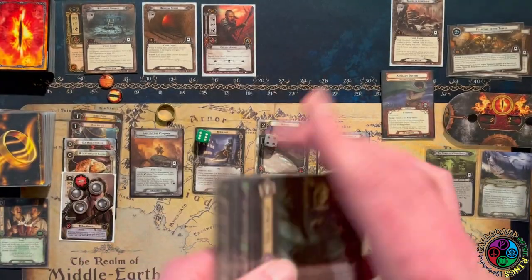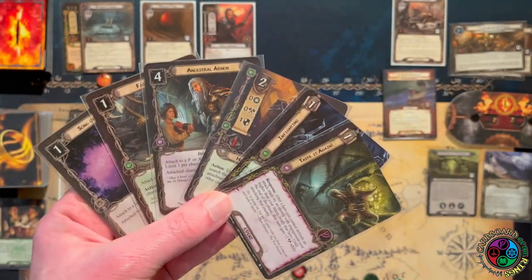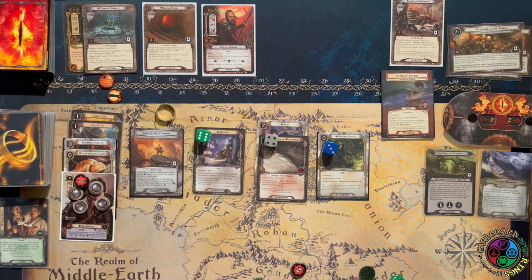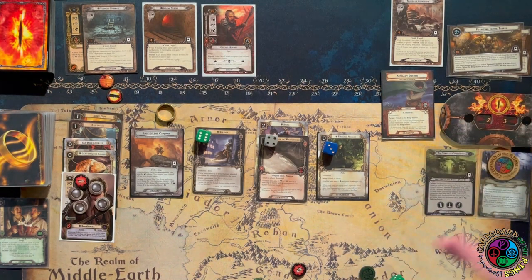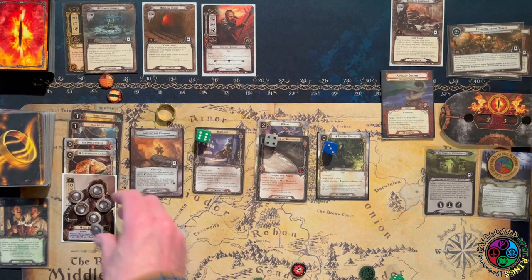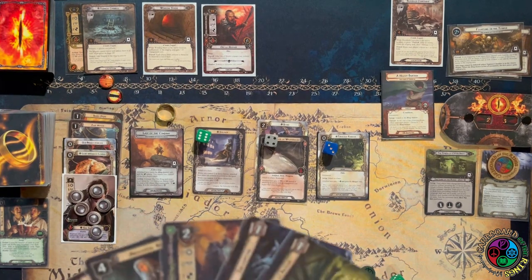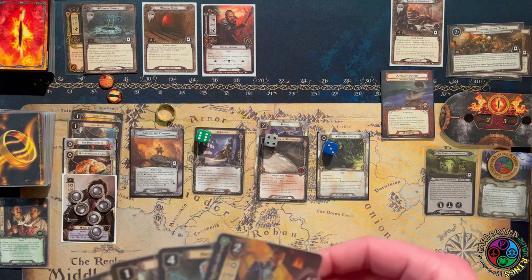We go into the next round and I get a Song of Wisdom — nice, because I have a lot of lore cards. I'm going to start out by playing the Grey Wanderer: I raise my threat, so I can heal and collect two resources. I try to use the Grey Wanderer in the planning phase only if I can do two things — so if I ever have damage on Sam, I don't feel bad using it.